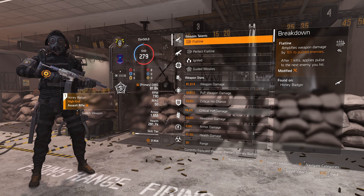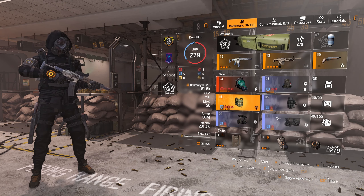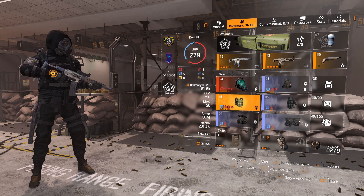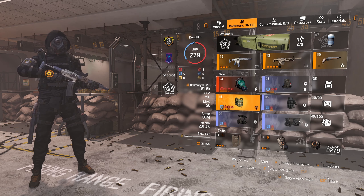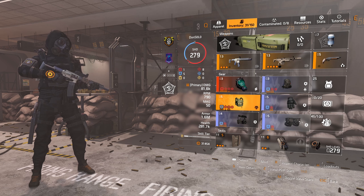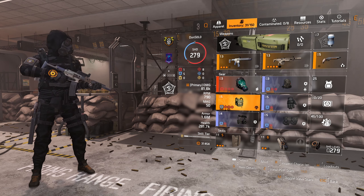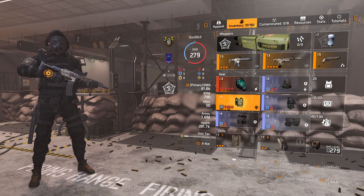Crit hit chance of 50, 76 crit hit damage, 55 headshot, and of course we've got 5 cores for survivability. You can probably add a red core and it would still be fine, but the gain you get in bonus armor is based on your total armor value, so it helps more the higher it is. The Coyote's Mask really does help with crit chance and crit damage, which by default is a bit low on the set, so that's why we're running it.